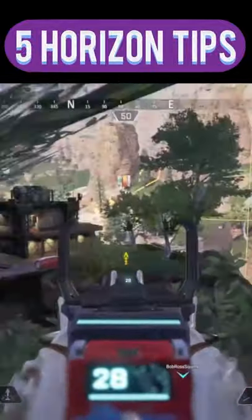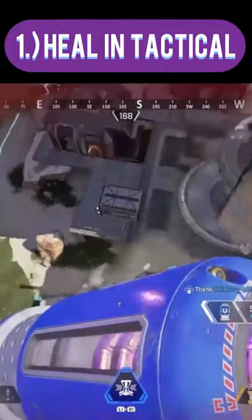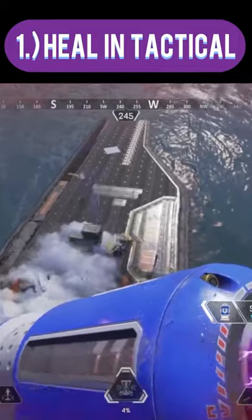Five Horizon tips you need to use. First, heal while using your tactical. Currently in the game, you can strafe quite quickly while in your gravity lift. Make sure you are moving back and forth to become a much harder target to hit.